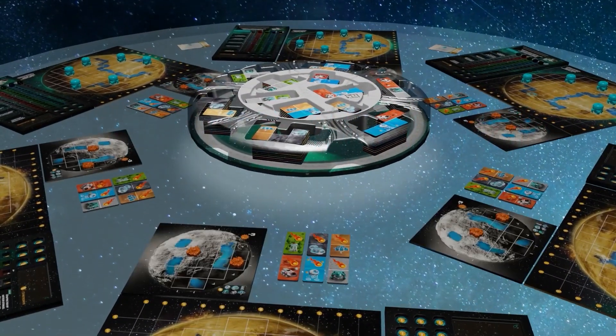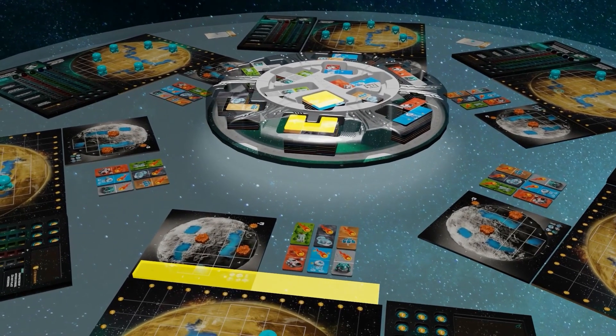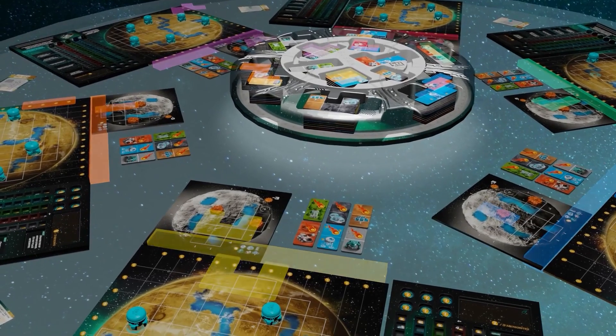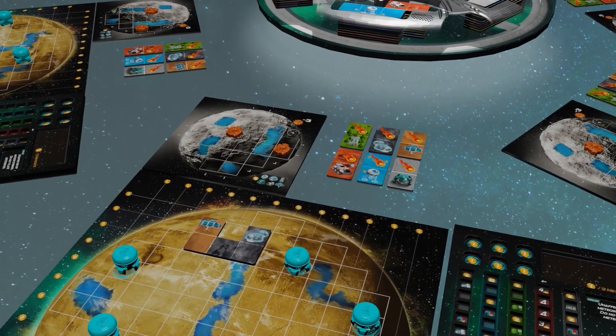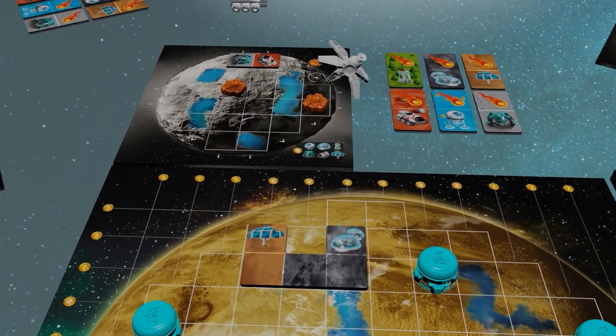Planet Unknown's Supermoon is the first expansion to the 2022 tabletop hit, Planet Unknown. Players now must decide whether to place their tile onto the planet or onto the moon, advancing their two resources as usual. The moon comes equipped with a new laser satellite for meteorite removal.